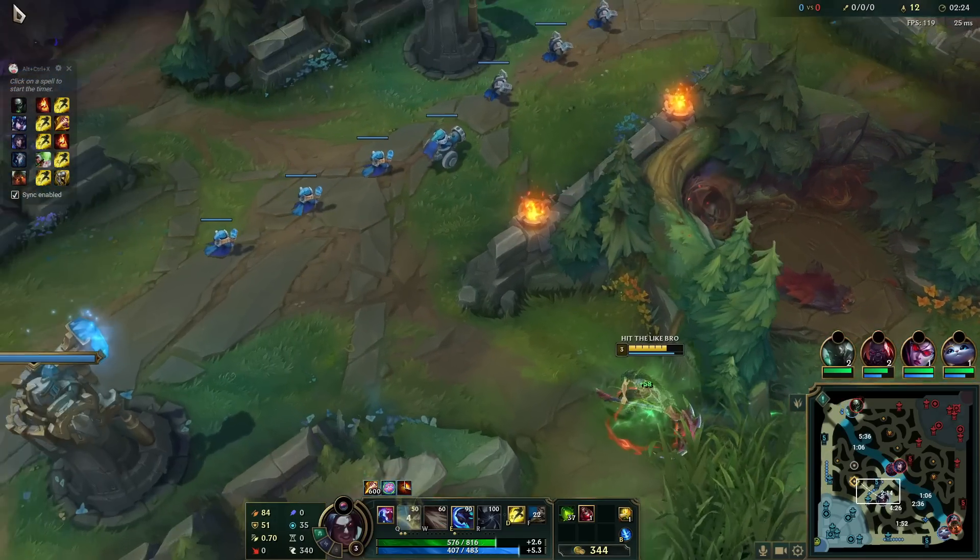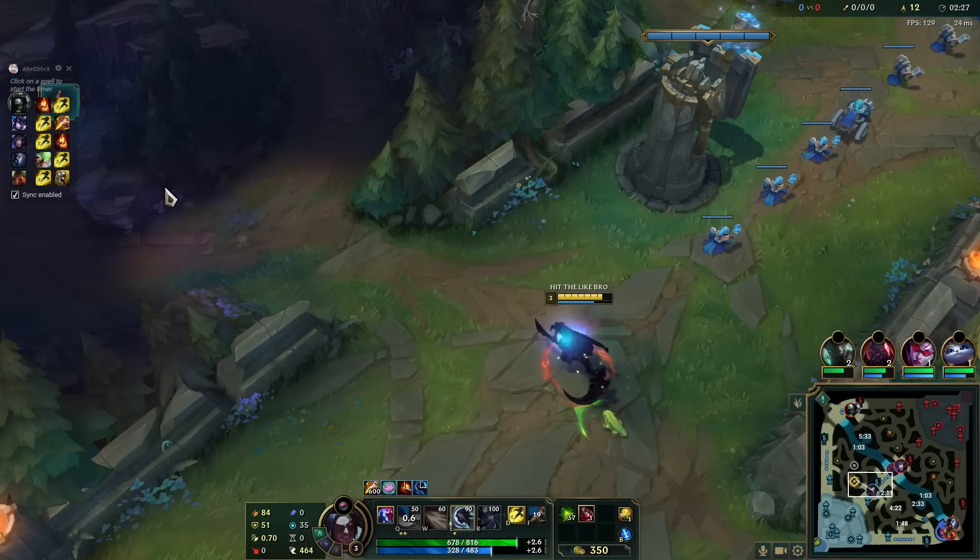The thing I always need to mention in every single Kayn video: if you are going for the full clear, every single time go two levels into Q at level three. It really boosts up your jungle pathing because W is such a high cooldown. So right here I'm going two points in Q, then up the wall and heal up a little bit.